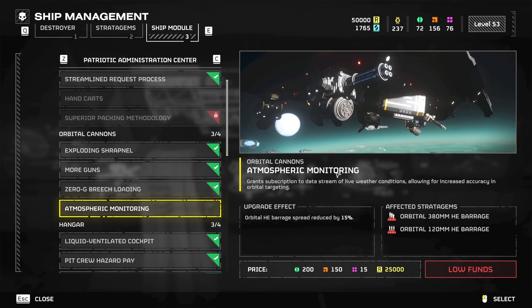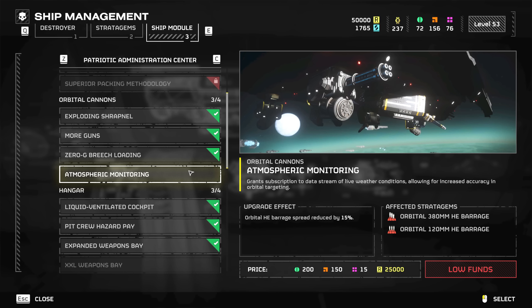For the orbital cannons we've got Atmospheric Monitoring — orbital HE barrage spread reduced by 15%. The 300mm barrage has a crazy radius, a little too large to the point that it misses most shots. The 15% reduction is gonna make a huge difference on the 380mm barrage as well, which has a really large explosion — with 15% less spread you should be able to take down some pretty heavy units much more consistently.